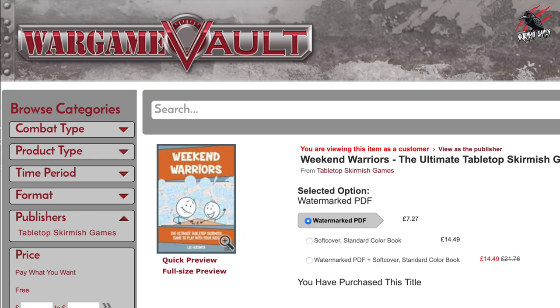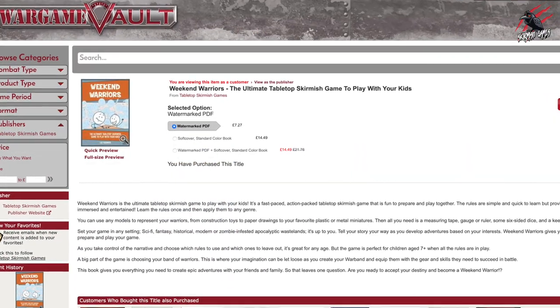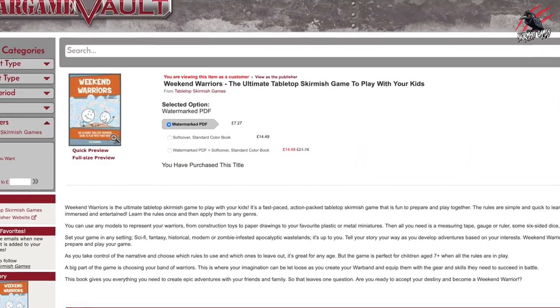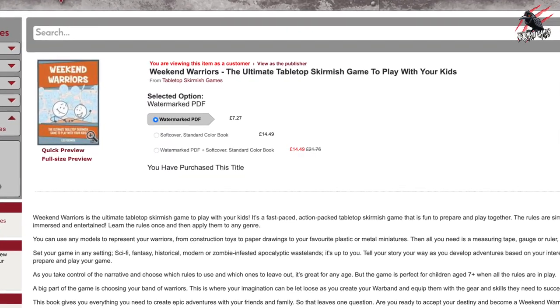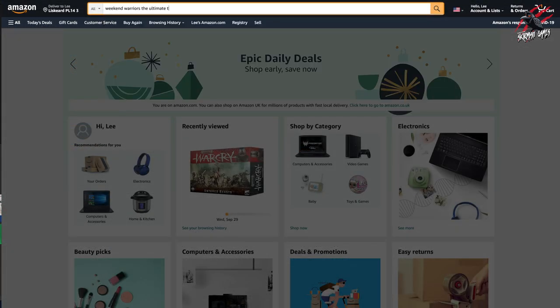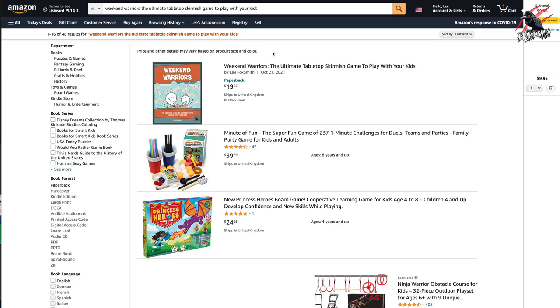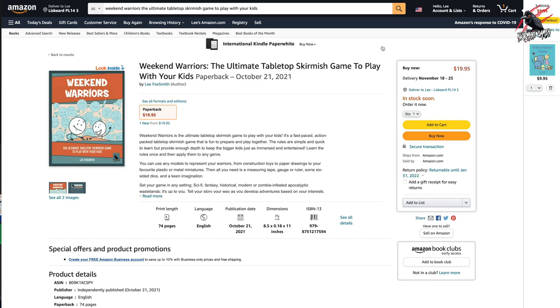Weekend Warriors is available to purchase at Wargame Vault, and you can pick it up as a softback printed book, which is printed on demand, or you can download the PDF version. And if you purchase the softback book, you'll get the PDF for free. You can also get the printed book from Amazon on print on demand, so if you're in a country where Wargame Vault isn't available, you can still get hold of the printed copy from Amazon. Just drop me an email and I'll send you the PDF version for free as well.